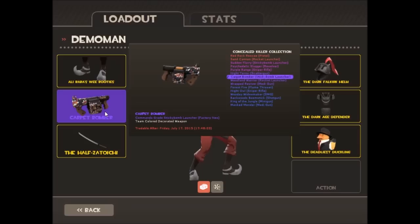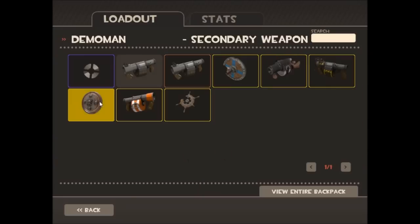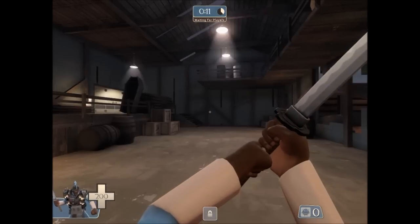It is beautiful — an Unusual Commando Grade Sticky Launcher, and it's factory new. Are you fucking kidding me? I don't know, I'm pretty sure that's worth quite a bit. Let me check that. It's fucking amazing and apparently it's worth about thirteen — a little bit over thirteen dollars.